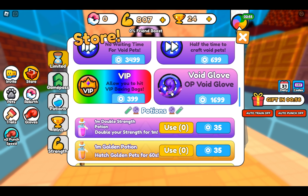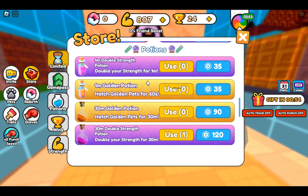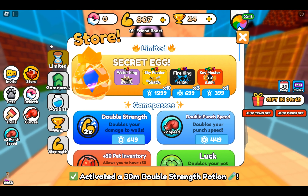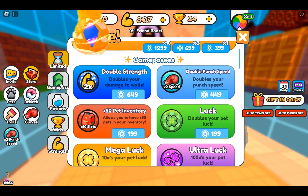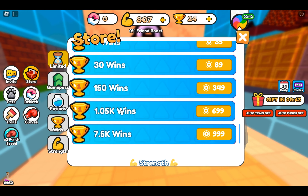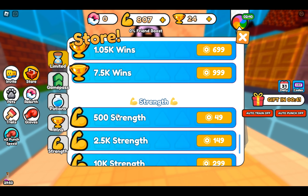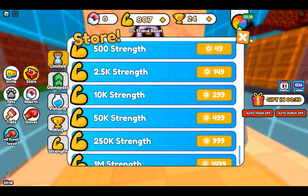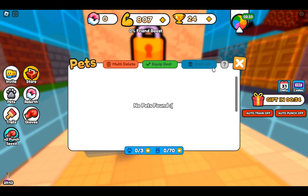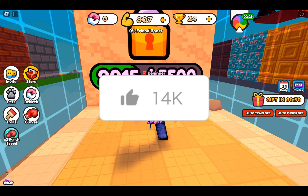There's an instant void machine and a 3,400 OP void glove — they have so many different options. Oh, you can buy wins? That doesn't really make sense — that's kind of cheap, I feel like. Anyway, we don't have any pets but their menu looks pretty nice.